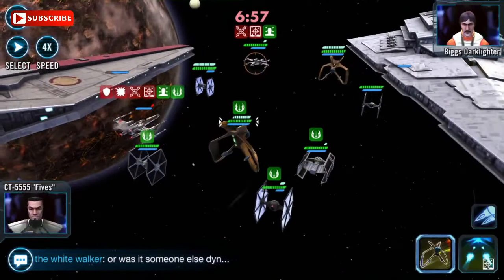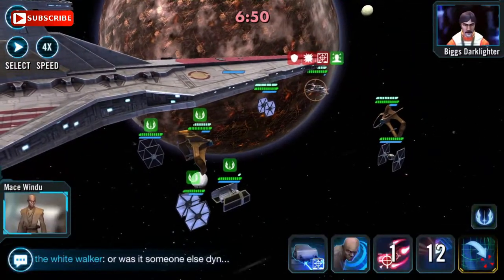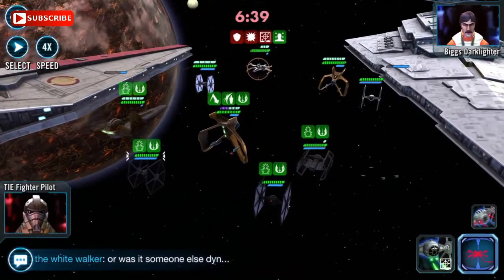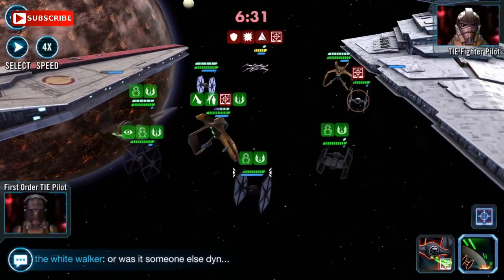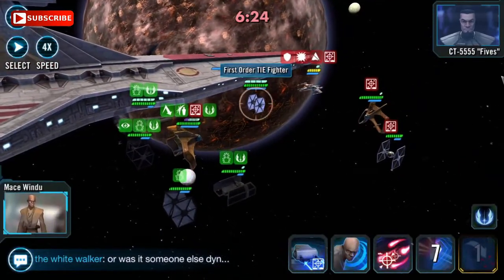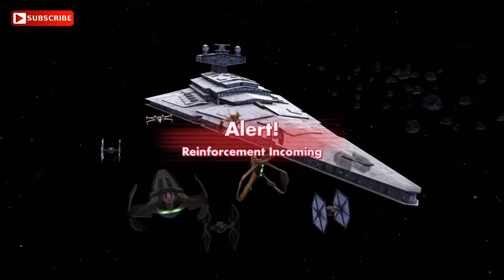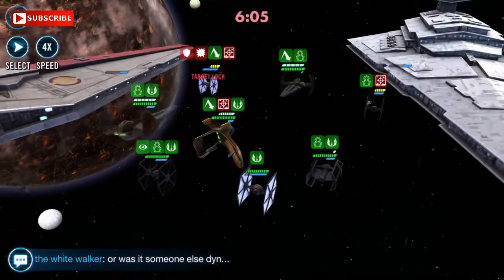Darth Maul has four attacks and abilities. The first is Raging Storm: it deals physical damage to target enemy; on a finishing blow, gain 100% turn meter with a 50% chance to also gain Foresight for two turns. This attack deals double damage to Jedi. At ability level 7 with Omega, the bonus effect chance increases to 100%, guaranteeing Foresight for two turns.